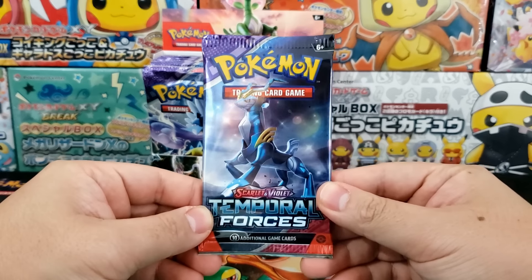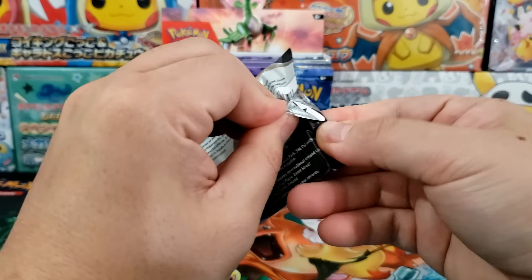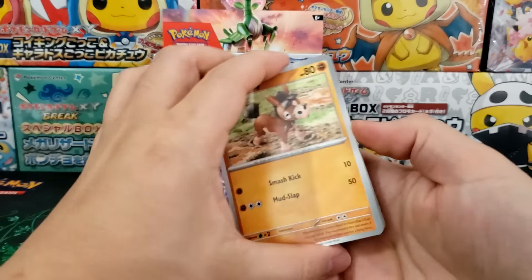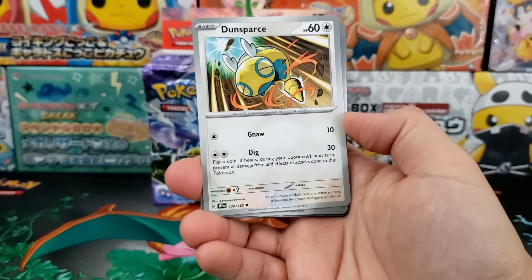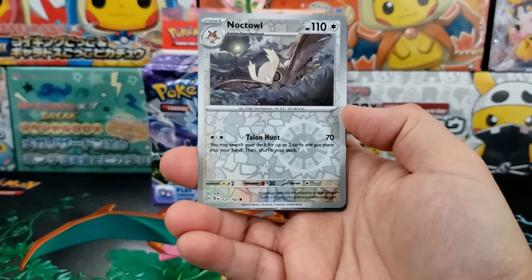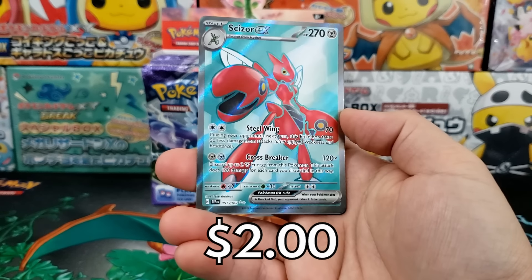The booster packs themselves look really good. This is such a solid looking booster pack, so I'm really glad they revamped some of the packs. These are some of the best looking packs — the pack arts look really good. From a pull rate standpoint, it looks like Paldean Fates and some of the older sets like Paradox Rift are doing better. The pull rates for this set are very rough.